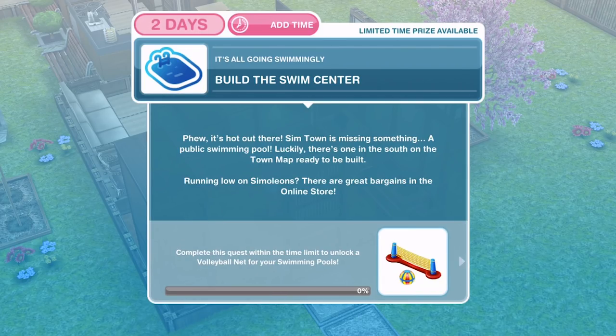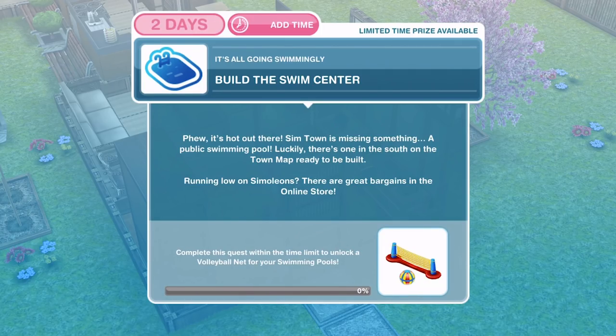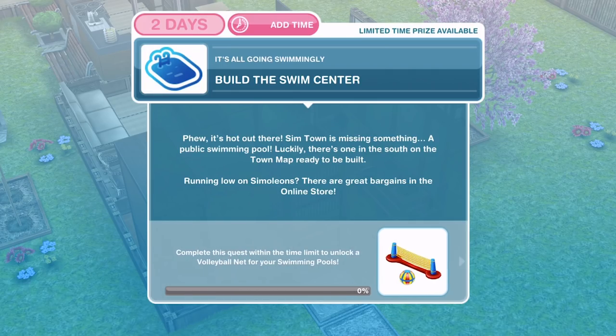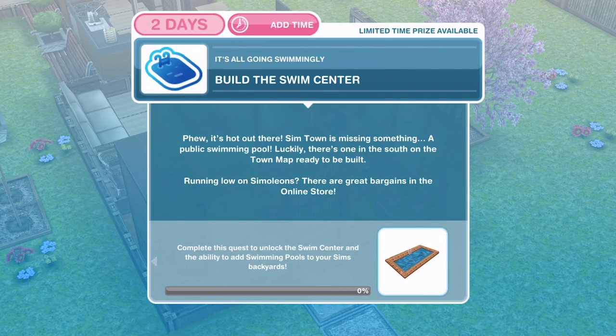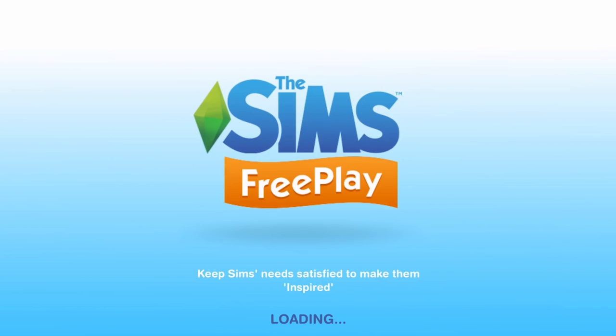Let's get started with the first thing we need to do — we need to build the swimming center. Simtown is missing a public swimming pool, but luckily there's one in the south of the town map ready to be built. It mentions running low on simoleons and there are great bargains in the online store. Hopefully you've been watching these videos — I think it was in the Ocean View Estate quest that I gave you a really amazing tip for getting simoleons, and hopefully you've taken advantage of that.